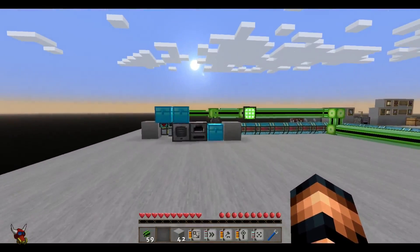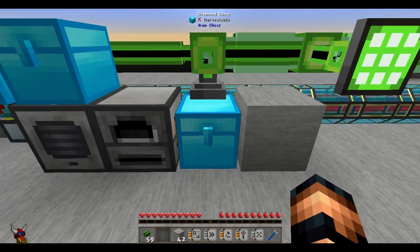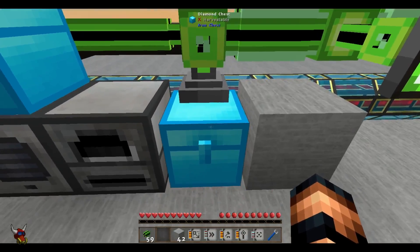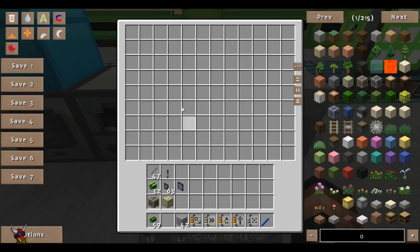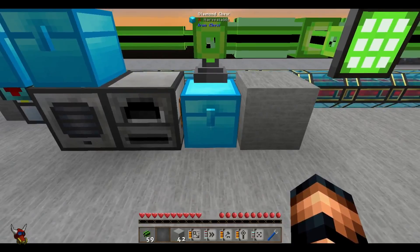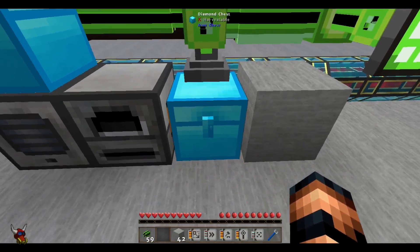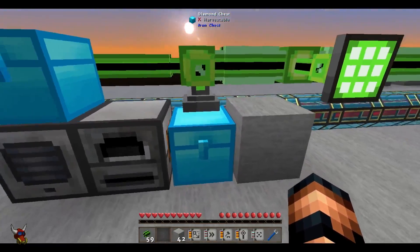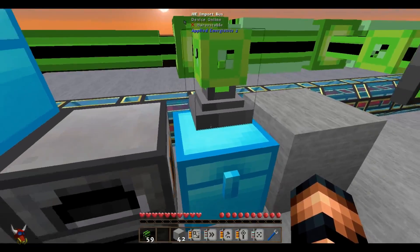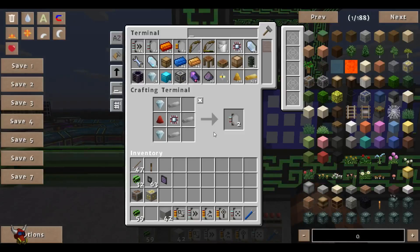I've actually got one set up on this diamond chest over here. Typically when setting up any kind of import setups, we do it on a chest or some sort of a buffer and put as much material into one place as we possibly can. You can actually daisy-chain these import buses around this chest if you want to. Just for the sake of example, I'm just going to do one here.